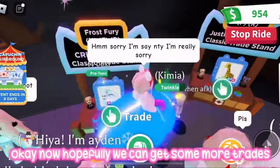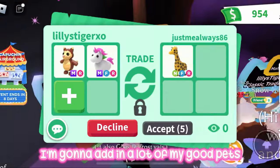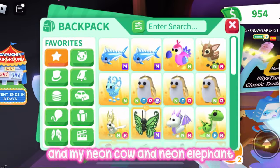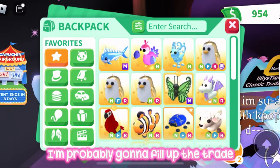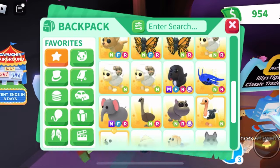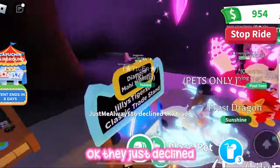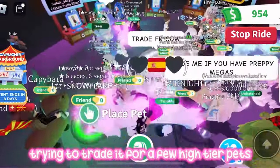Now hopefully we can get some more trades, or I might try and offer for this neon giraffe. I'm going to add in a lot of my good pets — my two mega legendaries, my neon cow, neon elephant, and a few other mega pets. I'll probably fill up the trade. I haven't even calculated this, so I'm not sure if I'm under or over, but I am adding in a lot of pets. Oh, they just declined.